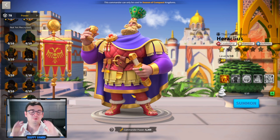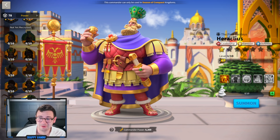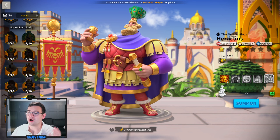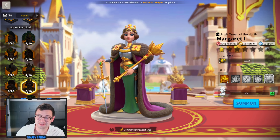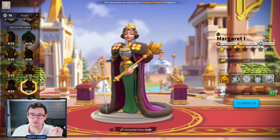In the original Lilith reveal of these commanders, they didn't show the real skills. So if you saw previous videos on the release of these skills — anything that's more than about three days old — it's probably not accurate. Today they finally dropped these new commanders in game, and we get a look at what these skills actually look like.